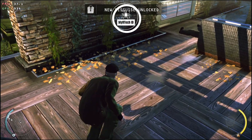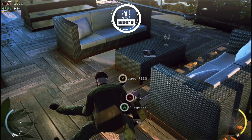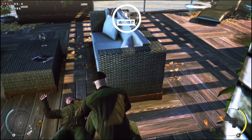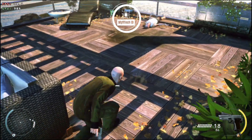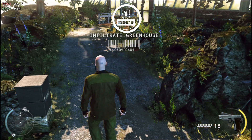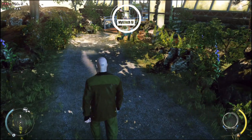You are disguised as a guard. In this disguise, you are allowed to be in all outside locations. Be mindful that other guards see through your disguise if you come too close, so keep a safe distance. The greenhouse up ahead will require a disguise to infiltrate unnoticed. Getting into the greenhouse will bring you close to the guard — he will get suspicious, but you can use your instinct to trick him.